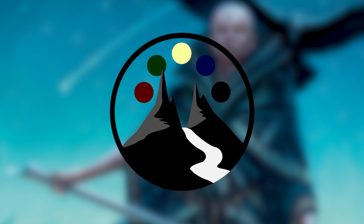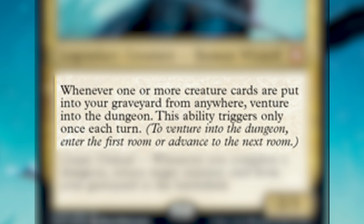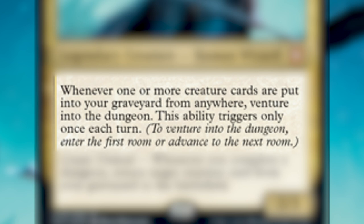Sometimes in these pre-constructed decks the face commander isn't as interesting or powerful as some of the others in the deck, but for this one that is not the case — we are actually going to focus on Sefris of the Hidden Ways. She costs one white, one blue, and one black — oftentimes referred to as the Esper color pairing — she is a legendary creature human wizard, and she has some really cool abilities. Whenever one or more creature cards are put into your graveyard from anywhere — hand, library, or battlefield — venture into the dungeon. This ability triggers only once each turn.